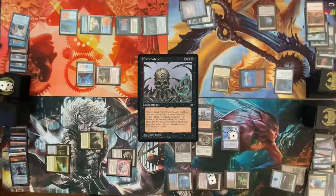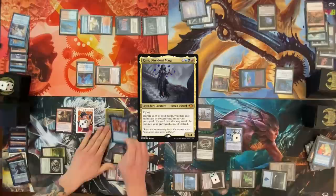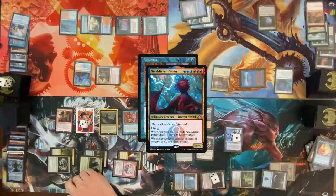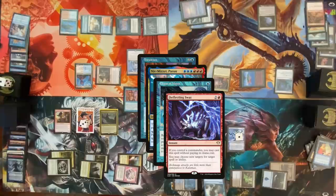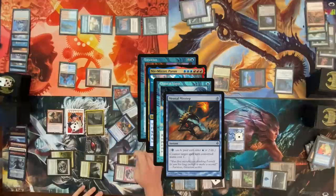Play Mana Confluence. Cast Dockside Extortionist — six treasures. Cast Dissonant Mage, sack three Treasures, cast Intuition — trigger on Intuition, draw zero, one damage at Narset. In response, I'm going to pay a life, Chain of Vapor your Niv-Mizzet. Cast Deflecting Swat targeting Chain of Vapor, changing the target to Kess. I'm gonna pass on Deflecting Swat. Chain of Vapor on the stack targeting Kess — flashback a Mental Misstep paying two life, countering Chain of Vapor. Mental Misstep counters Chain of Vapor.